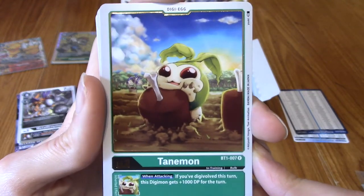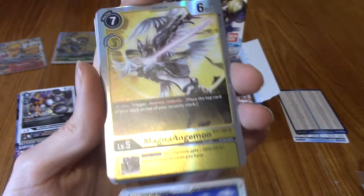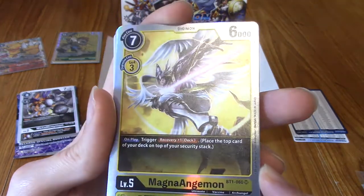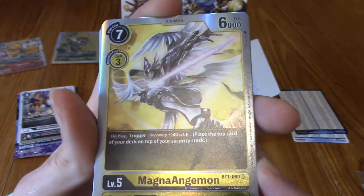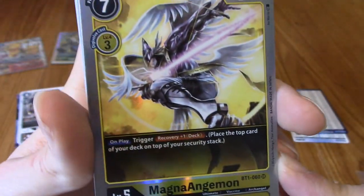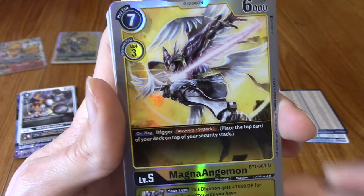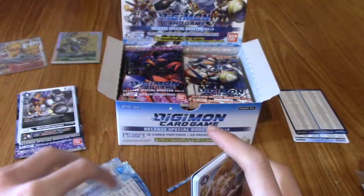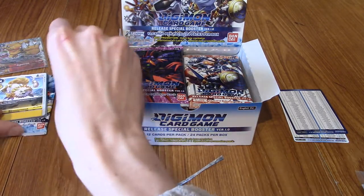I think we've got something interesting — Magna Angemon! Hello. We have a very, very cool card here. Let me just check the rarity — we did indeed pull an SR, super rare is what I'm guessing it stands for. Look at that! I love Magna Angemon — the Angemon line is just really cool. I don't think I'm going to sleeve that one — it was a cool pull, but I'm guessing in a booster box I'm going to end up pulling like four or five SRs.